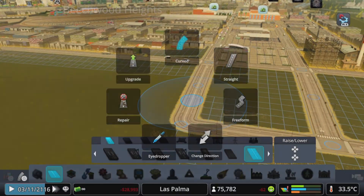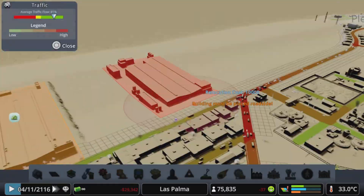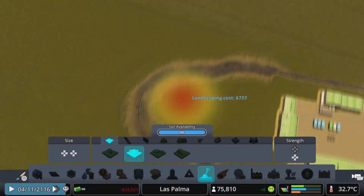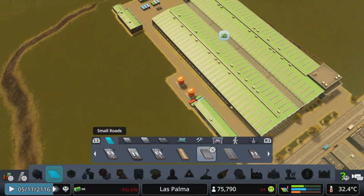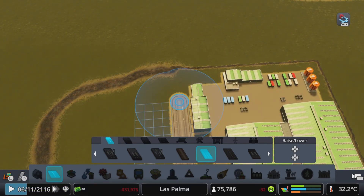For our unique factory, I decided to do the lemonade factory. This just requires crop and glass, so pretty simple stuff. I did need to level out the ground because this is a pretty big building, so it does now give a pretty big hill here, but it worked out in the end.